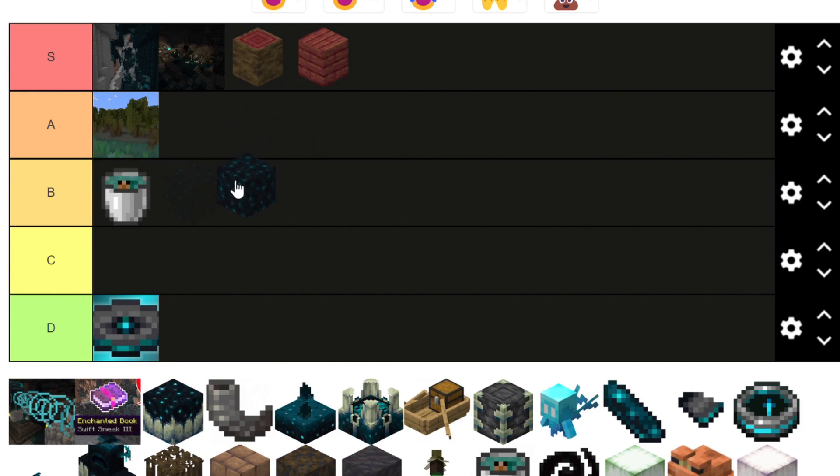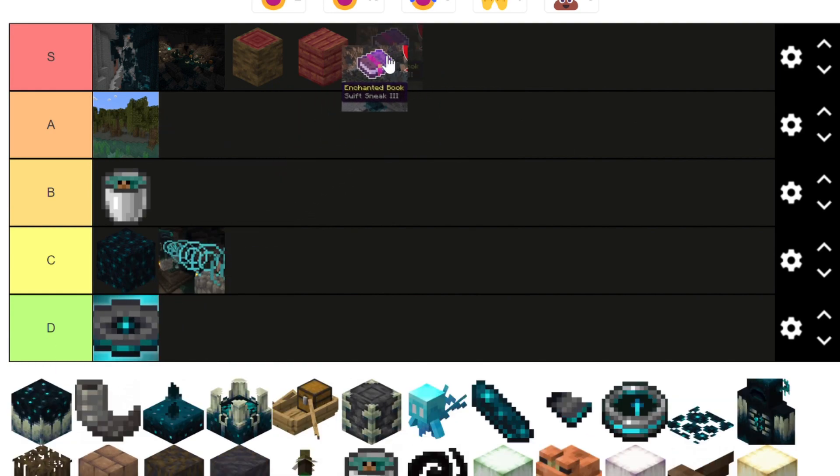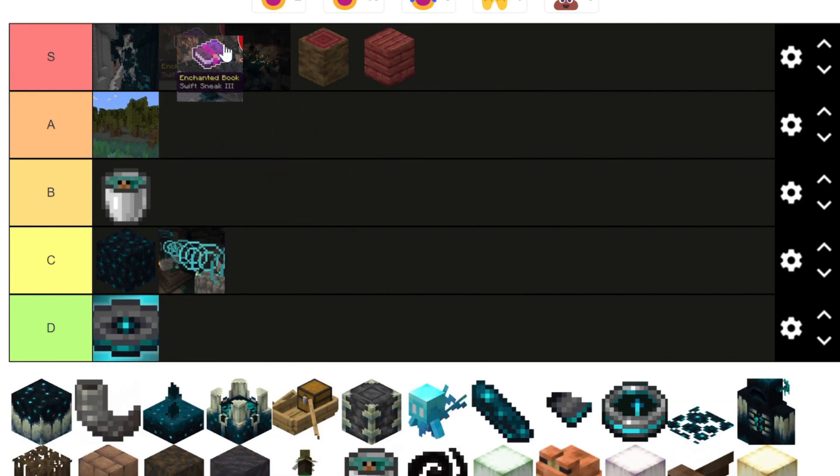Sculk is okay — I'd put it in C tier, just a cool glowing block. The Sonic Boom is scary so I'd put it in C tier too. Swift Sneak is cool because we haven't had a new enchantment since like 1.16, so I'd say it's S tier — you can crawl and mine quicker with it, which makes it really useful.